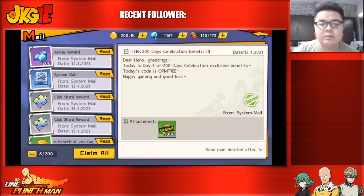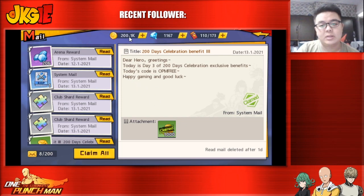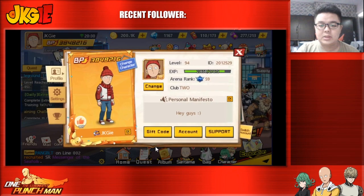Hey guys, JKG here back with another One Punch Man video. Despite the previous video I think some of you guys are still confused about how to claim the gift codes, so I just want to put it on the screen. If you see the mailbox you should see the day 3, but the day 1 and 2 gift codes are already gone. To redeem the gift codes, just go click on your profile picture and then the gift code.